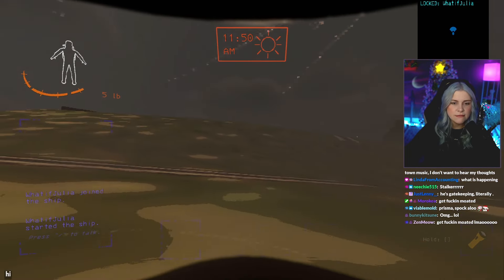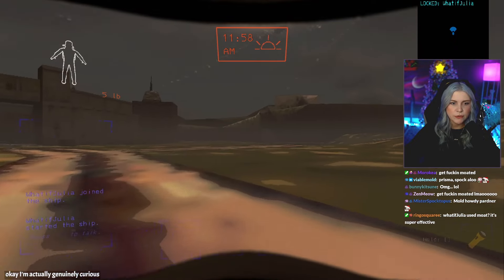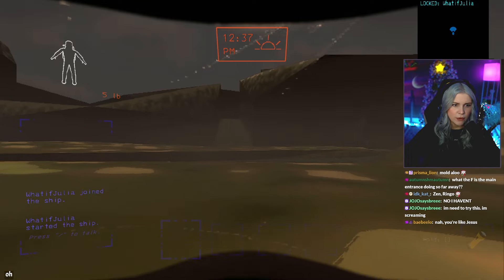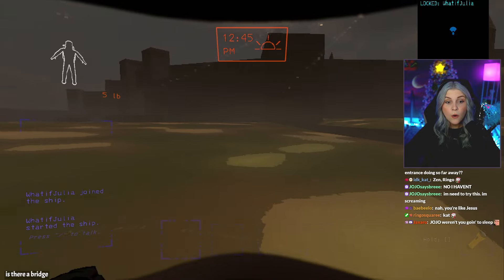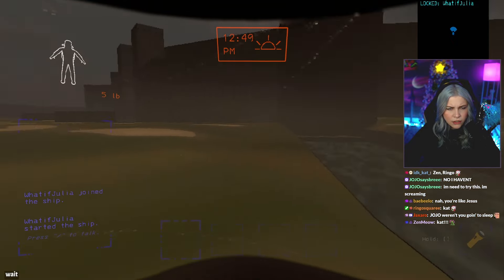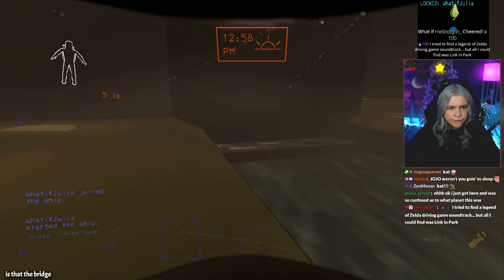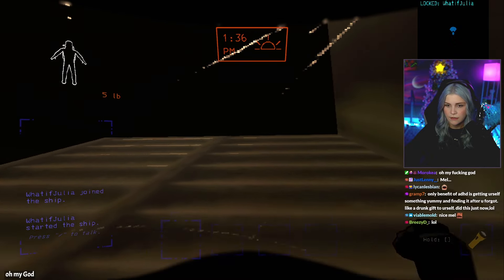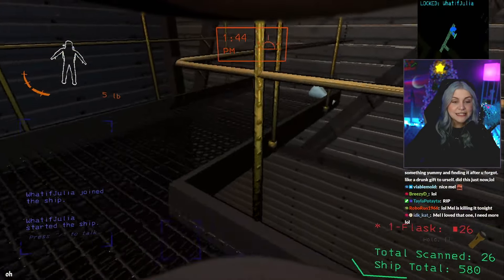Hyrule Castle is the main entrance? I'm actually genuinely curious — we're gonna pretend we're going to Zora's Domain. I wonder if that's a fire exit. Oh my god, if we can go up these stairs, like Kakariko Village is a fire exit, that would be kind of cool. Is there a bridge over here? Probably not. Wait, is that it? Is that the bridge? We can just walk on the water. Oh, it's a fire exit! That's sick!